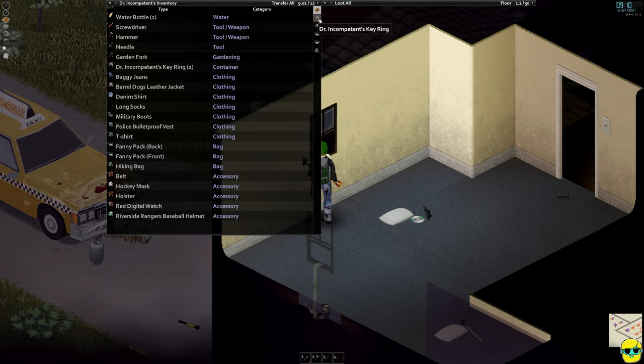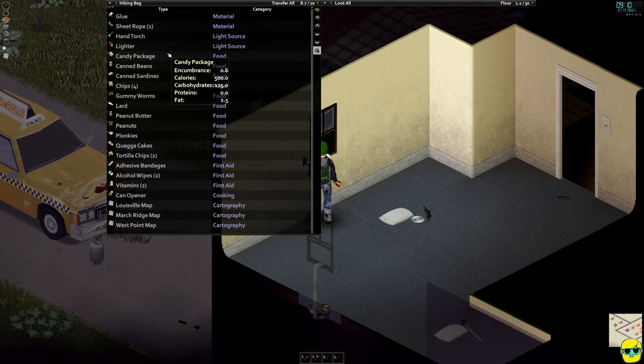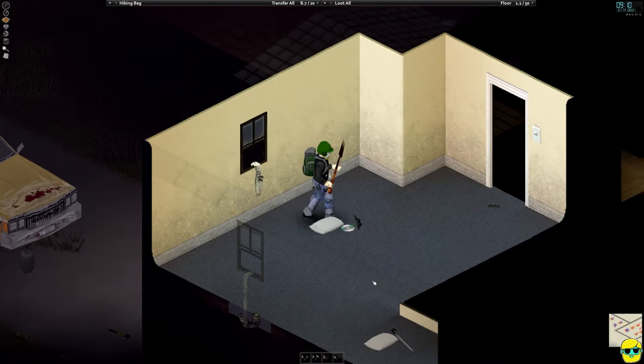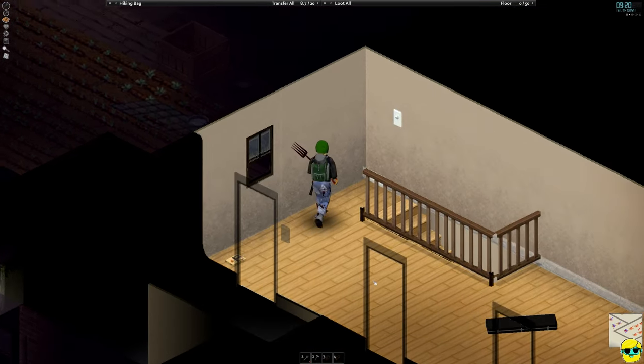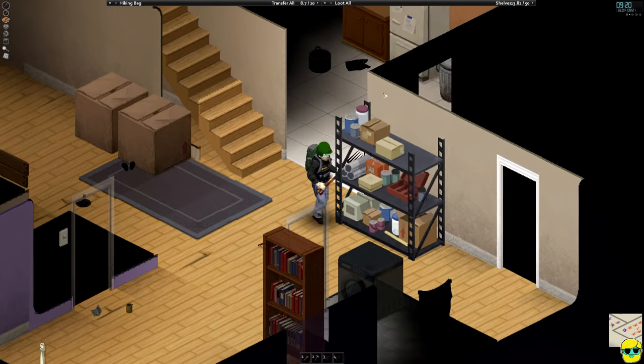We've been skilling up, getting new stuff, and we've managed to get some food and make our way back here, which is exciting. I'm going to put these maps away — they actually take up more space than you think. Just kind of get ourselves organized.